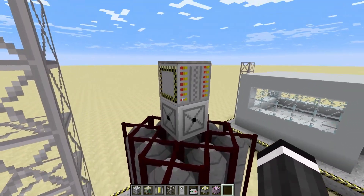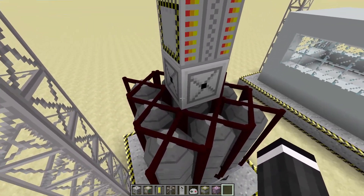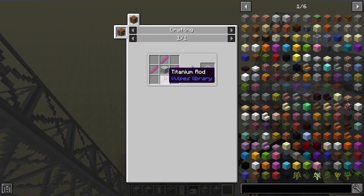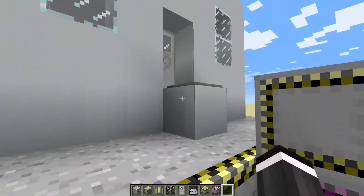With the rocket, instead of having just a guidance computer, you're also gonna need a satellite bay under it, which you just need titanium and a machine structure — which is just iron.